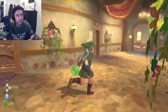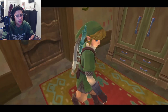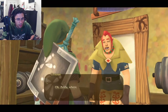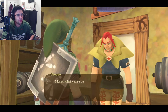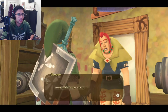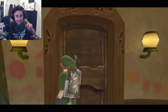Is Groose still in his room? Let's go check on him. "Oh, Zelda, where are you?" "Hey, hotshot. Don't think I don't see you flying in and out of town all the time. I know what you're up to — you're trying to make sure you find Zelda first, but it ain't gonna happen." This is the worst. We did what we could, so bye, Groose.